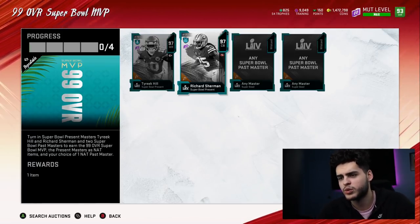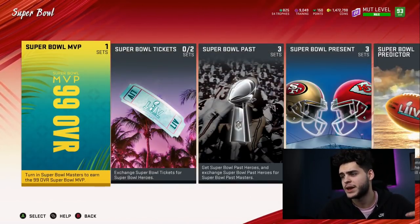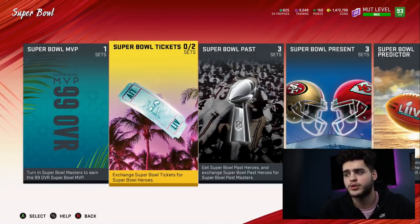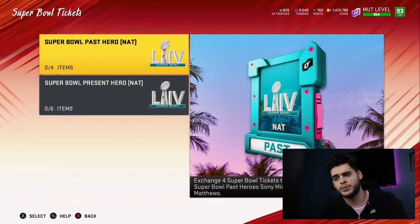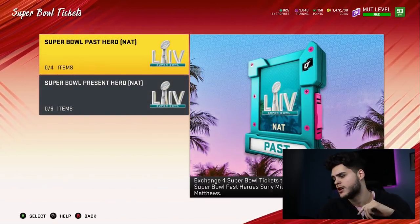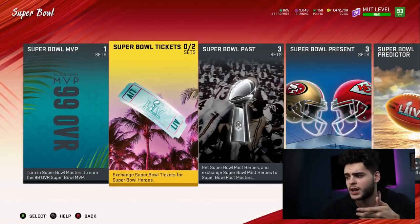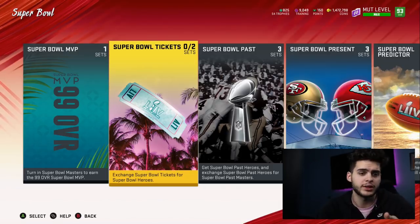Enjoy your coins while it lasts. Make sure to go complete the predictor set — you can really reimburse yourself there and make some coins back. Get your tickets done — your tickets are huge for getting these players cheap. Do not pick your NAP players yet until you watch my next video, which should be coming shortly after this one. That pretty much sums it up — I built my coin stack back up, and I'm using it on Tyreek Hill.